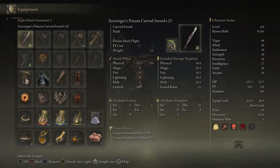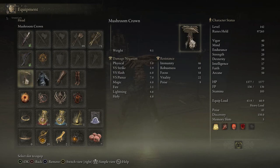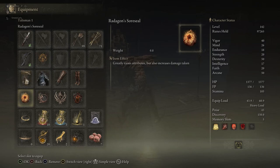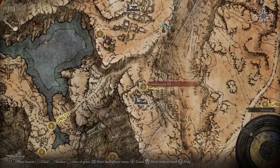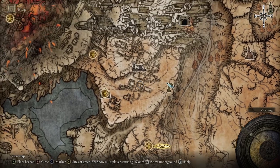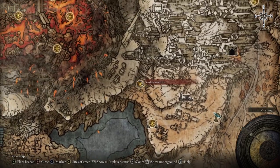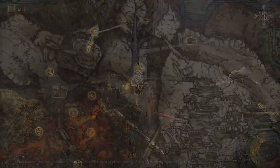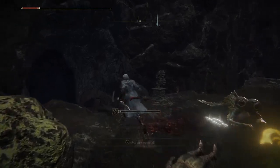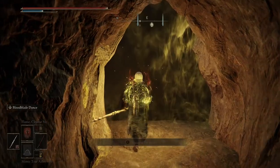To start the build we've got Scavenger's Poison Curve Sword, then Mushroom Crown for extra poison damage, then the main one is Radagon's Sorseal which is just boosted stats, Kindred of Rot's Exultation which boosts poison damage. And I'm also using Lord of Blood's Exultation because it boosts bleed — even though this build isn't based on bleed, if you're using the Curve Sword I show you will proc bleed if you're fighting a boss, as well as poison.